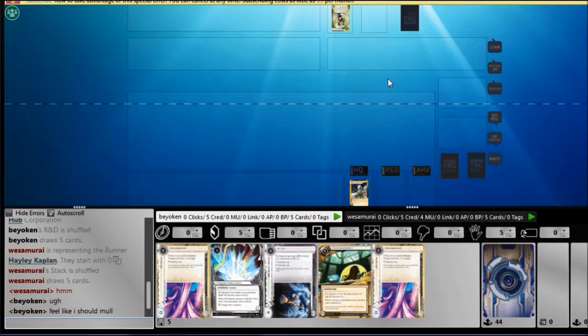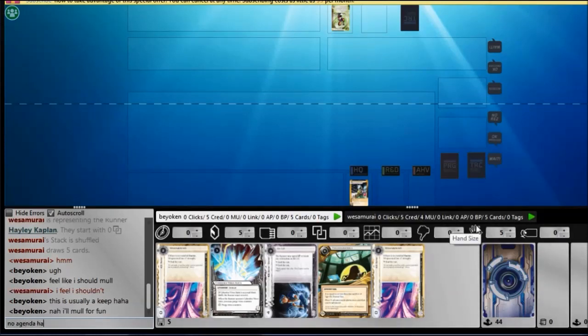I would prefer Haapsichord's defensive ability, but the extra card draw and 2 extra influence tilt the balance in NBN Near-Earth Hub's favour. This is a very odd hand — it's almost always a keep. But against Hayley, I feel this hand is too slow; it doesn't have Astro scripts for early scoring.